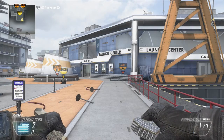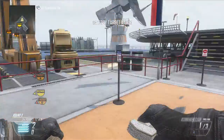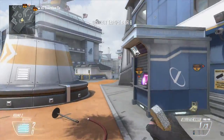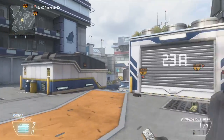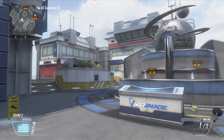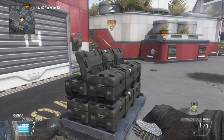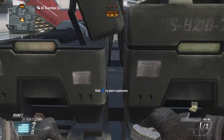What is up guys, Guardians here. I am bringing you some Guardians flank shot bomb defense on Takeoff. The first one we're going to be doing is B, and this is going to be a backwards bank shot — it can sometimes be a double or even a triple bank.